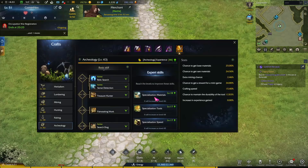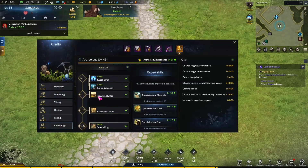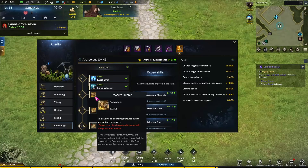The first method is by doing archaeology. At archaeology level 10, once you do a successful archaeology, you have a chance to find a treasure hunter chest. But this chest is really hard to find — the probability is maybe three to five percent. I'm not sure about the Europe version.